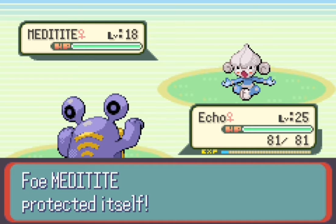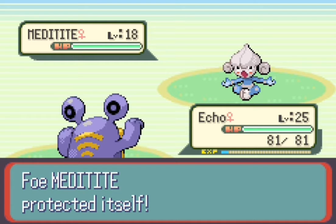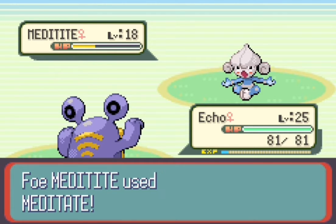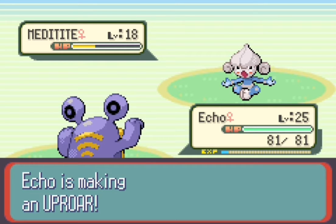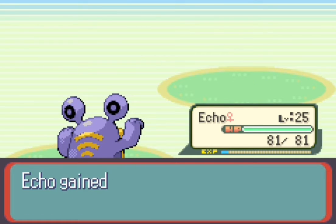I cannot stand Meditites — they just use Detect over and over. Are you serious? It's just such a waste of time. Nobody wants to sit through the text. It's probably gonna hit me with High Jump Kick. No, it's gonna use Meditate — not a very smart move there. Down will go Meditite because it decided to use Meditate instead of High Jump Kick.